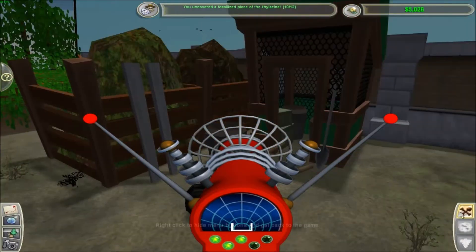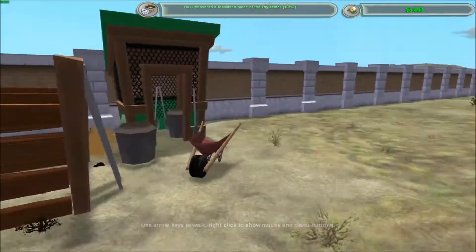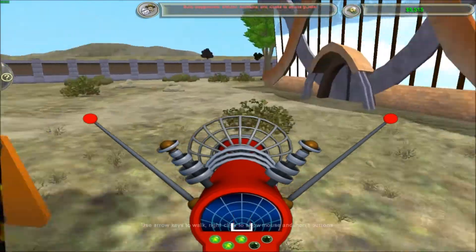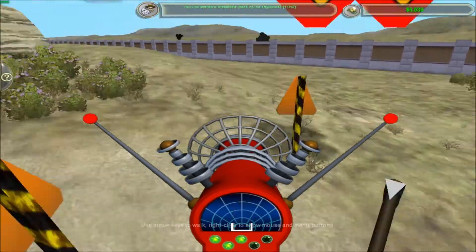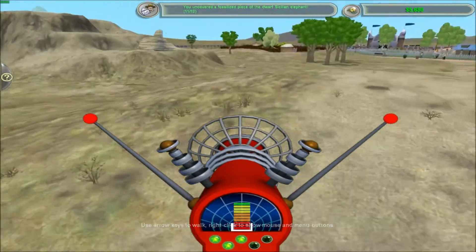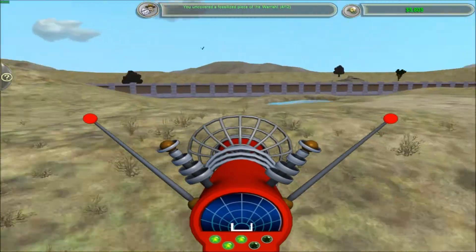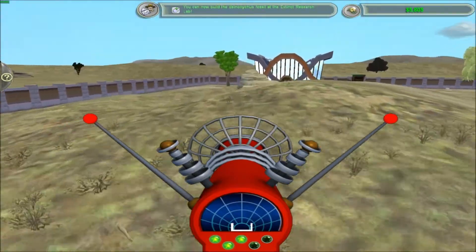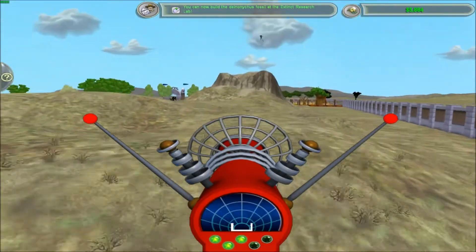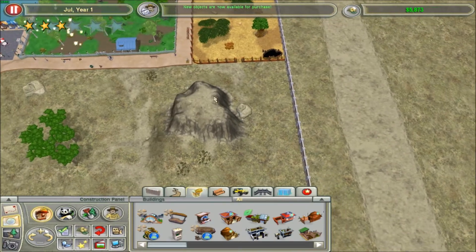Sell that, please. I would like it if you would sell that. I need that money. Sorry, paleontologist, but I got there first. New objects are available — seriously? I got three stars! Nice. White rhino? Nope, still too expensive.